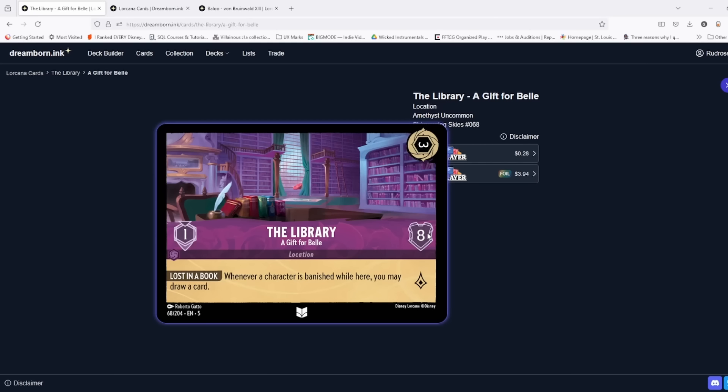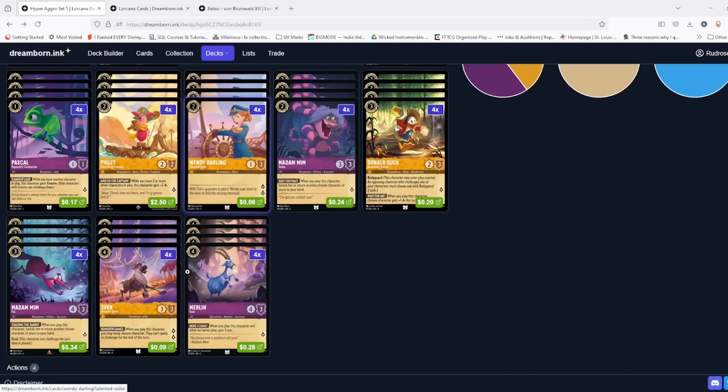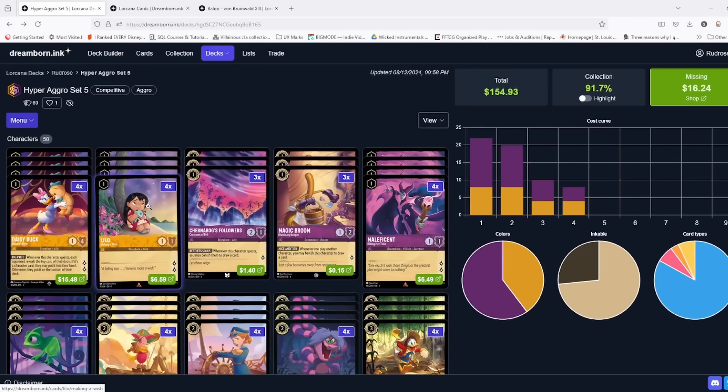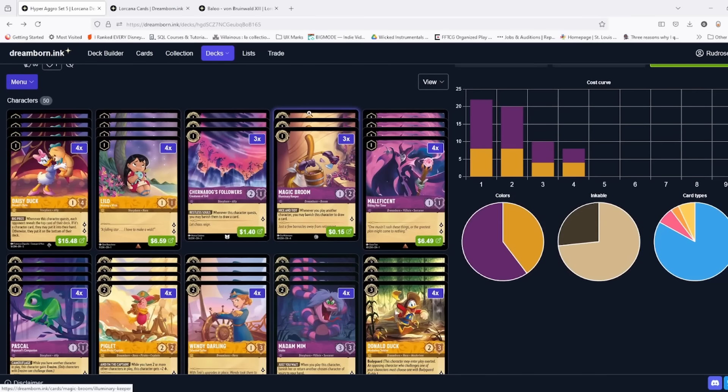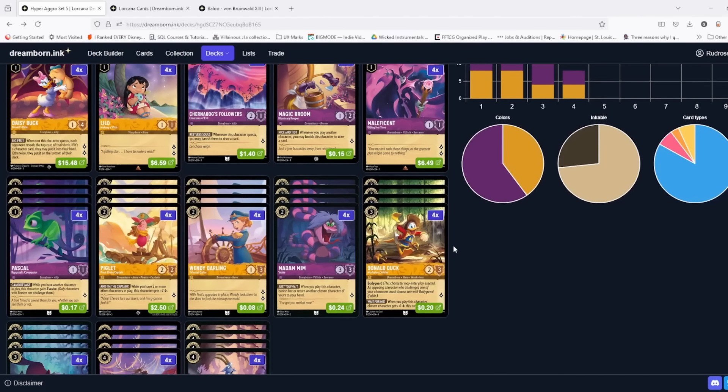Chromicon is absolutely essential — I'd highly prioritize it in your opening mulligan along with some one-drops. The difference between seeing even one Chromicon versus none is night and day. Games where you don't see it are just like old aggro: you run out of gas, they answer your hand, and it's actually even worse because Daisy has now given them a bunch more cards to deal with you. Finally, this spot could be flexed — it's the Library. I've liked it in testing, though it does feel bad if your board gets wiped and you top-deck it.